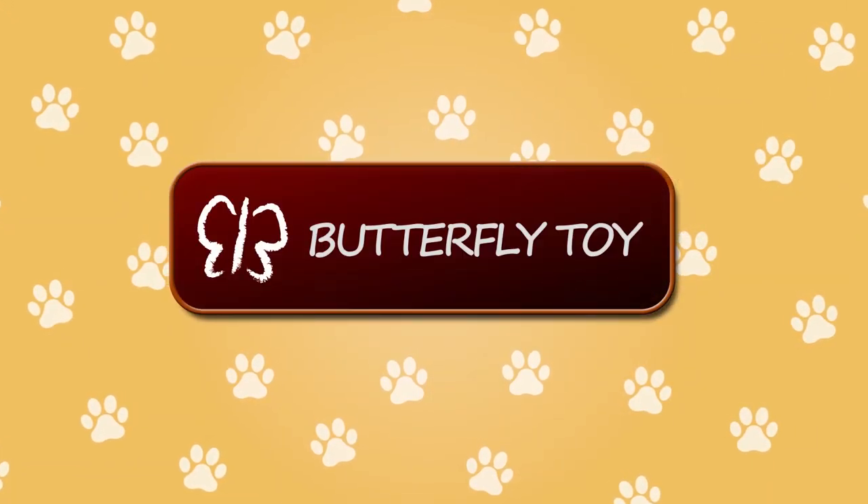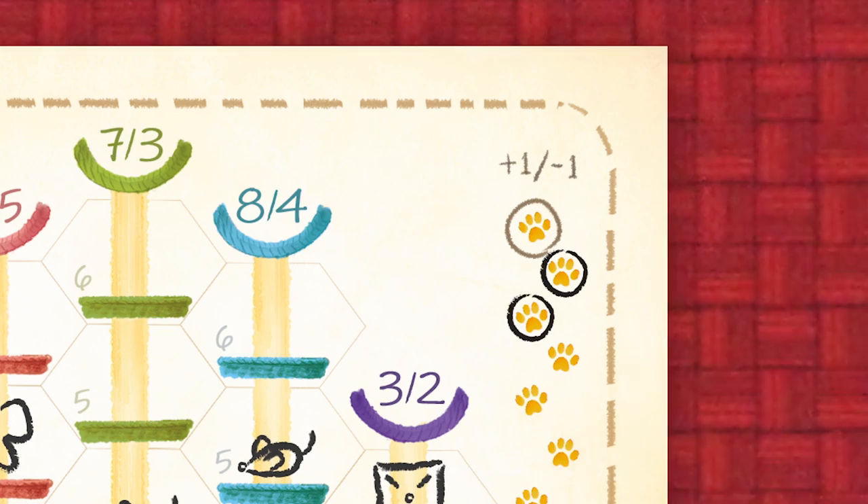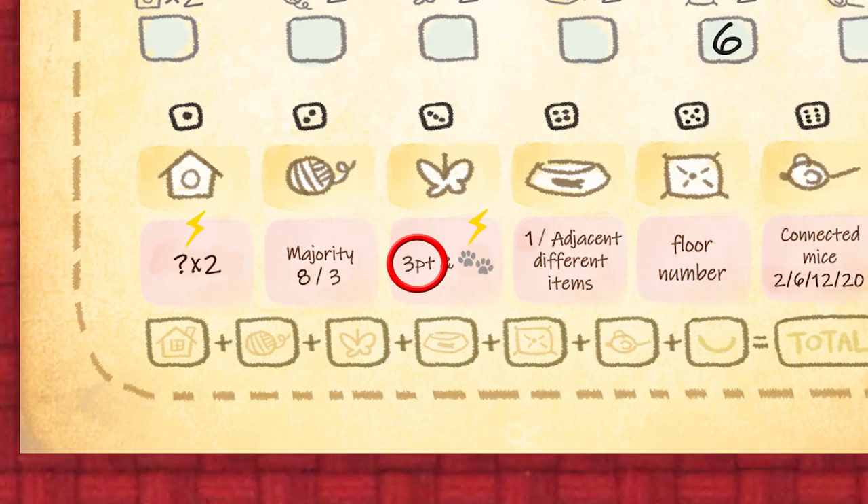Whenever you draw a butterfly toy on your sheet you immediately circle 2 footprints. Butterfly toys are also worth 3 points at the end of the game.